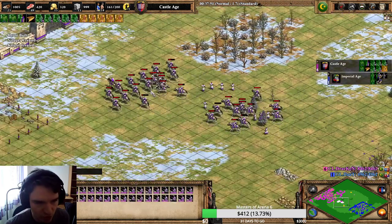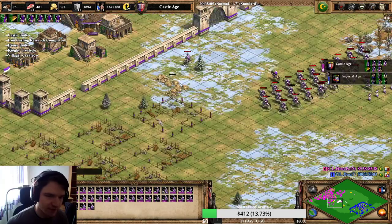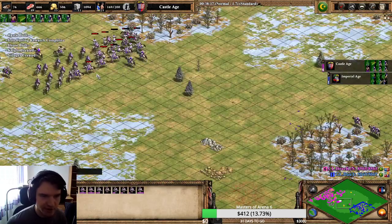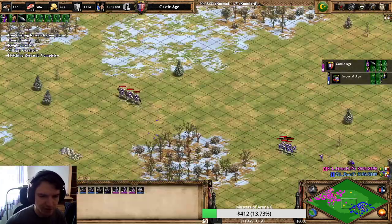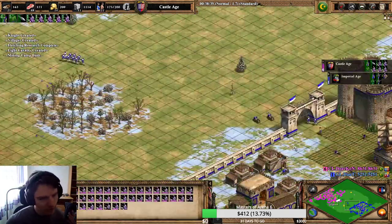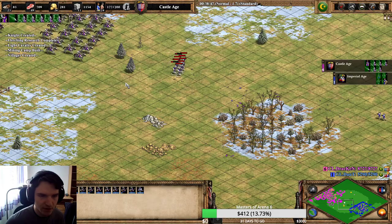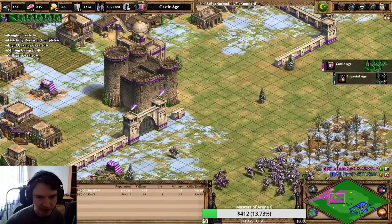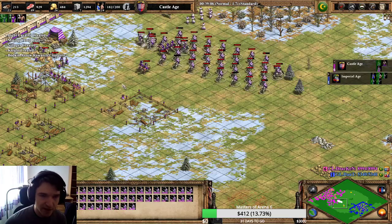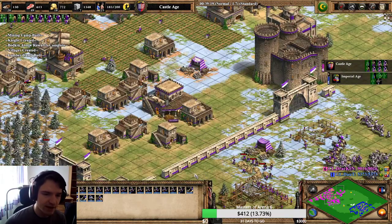I even saw Dote on Twitch afterwards and when watching the game from his point of view, he was saying that this is like textbook defense against fast imp. He also liked the decision to keep adding knights so he never gets map control anymore. Dote was aiming for around 26 minutes imp, but he had better eco, relics, and quite some Janissary numbers in Castle Age so he could push right away. The push isn't really much slower than if he would go for straight fast imp. He also forced me into a lot of defense because he had a very powerful unit in Castle Age with full Janissary production, and I had to react to it.